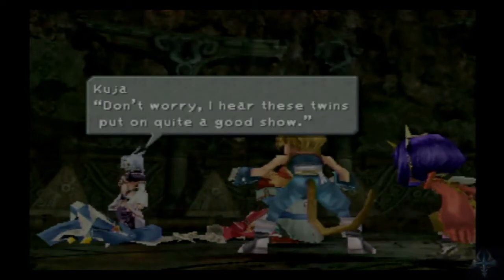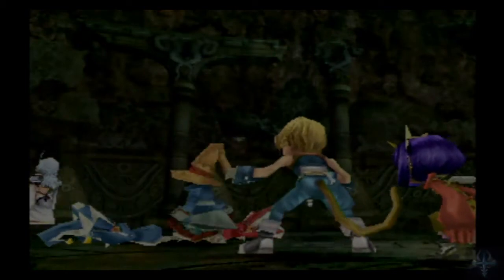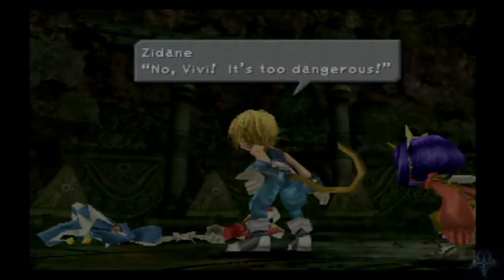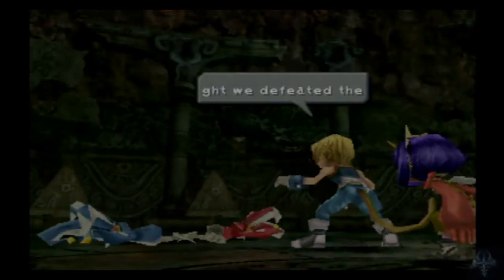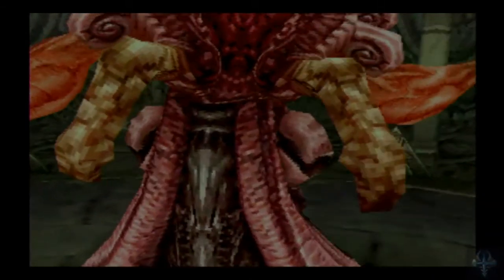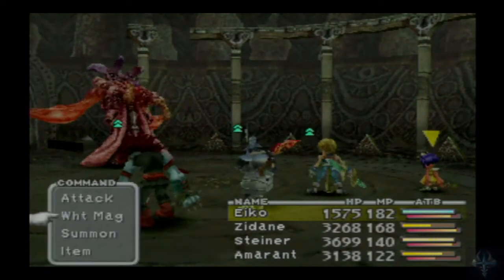Vivi! I hear these twins... okay. They're not really twins at all. What about the Black Mages? Vivi, where are you going? What the hell is happening to Zorn and Thorn? That's freaky. So we've lost Vivi from the party — because he ran off. I guess we get Eiko in his place? Jesus Christ, that's just not right.